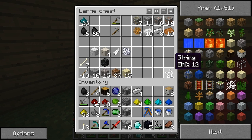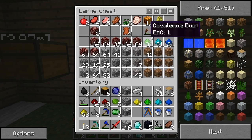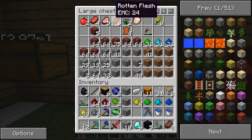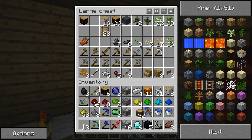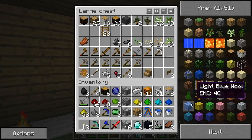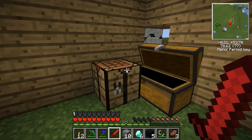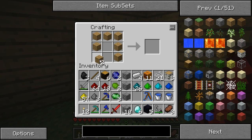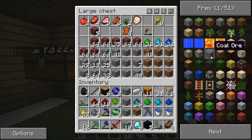Everything else I appear to have plenty of - even string. Pumpkins are nice and valuable, as well as leather. There's plenty of wood to make a chest with. Where's the rest of my diamonds? Why can't I find the rest of my diamonds? I had three diamonds up here. I'm almost positive I had three diamonds up here. So I'll quickly make that chest. Did I miss the diamonds completely?